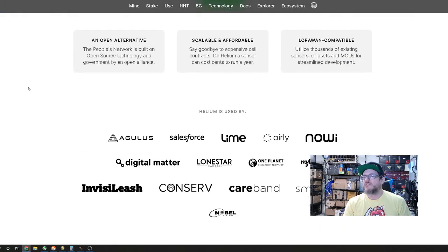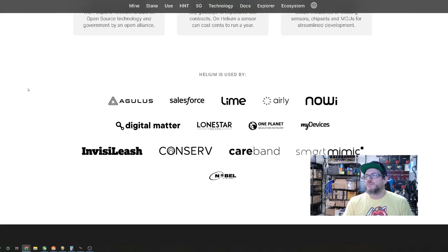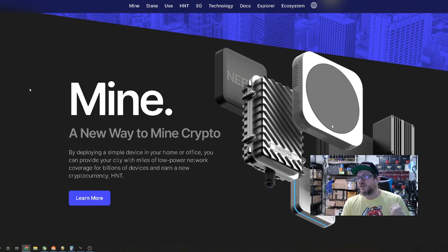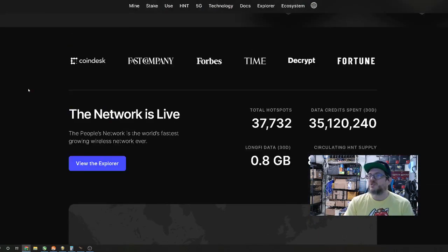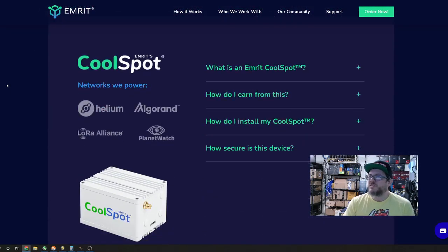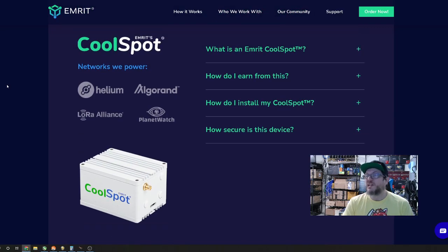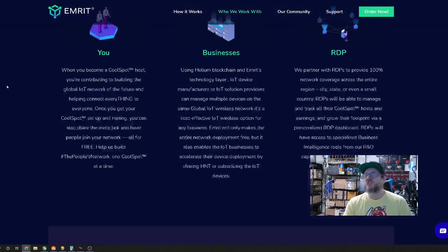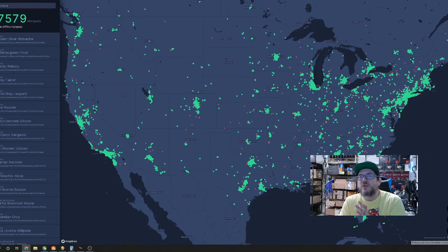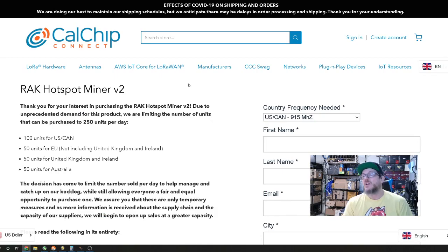A lot of people are worried about data security, but these things are data gatherers that could be used by businesses — they can help find dogs, chip animals, and lots of different things. You can mine helium with them. Head over to explorer.helium.com — there are currently 37,579 hot spots around. This is an actual Cal Chip Connect rack hotspot miner V2.